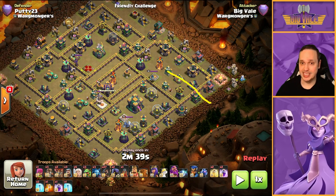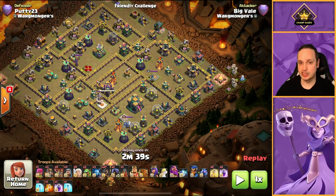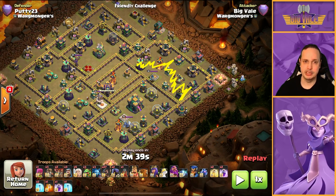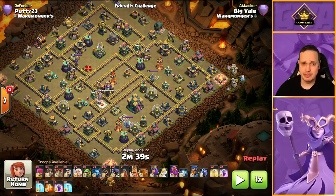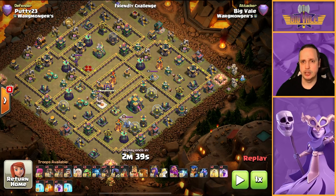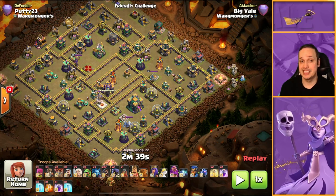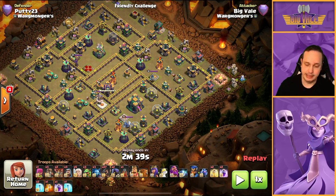From there we've got two choices for the hog entry — this way or that way. I prefer this entry because it's a narrower entry and you'll get more concentration of hogs on tightly grouped defenses. We do have a core that's a bit of a pest, but with so many hogs plus the RC, we've got no issues. The RC goes with the hogs because it targets defenses and helps speed up takedowns, but it's also great for dealing with defending heroes that could otherwise snipe your hogs.